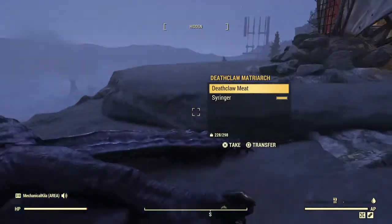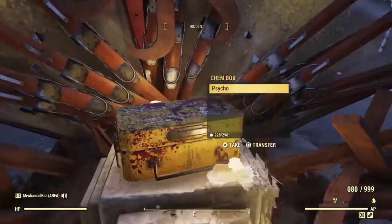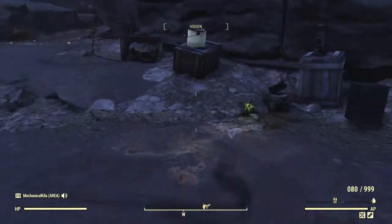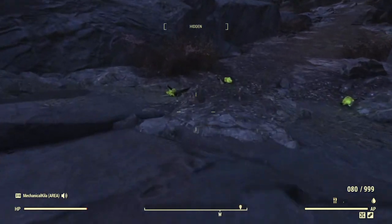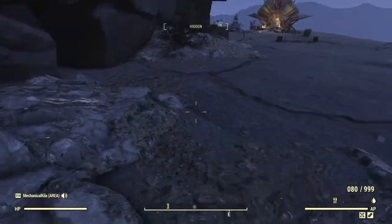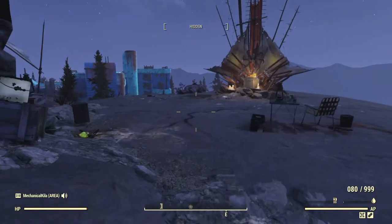You will see a deathclaw here, and it is part of the Top of the World quest line — spoiler alert. Every so often there will be a random encounter, and the good news is one of them is actually a firefly. You can photograph these dead or alive and it will count for the challenge, so it's a brilliant spot to find fireflies.